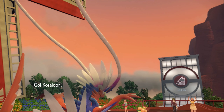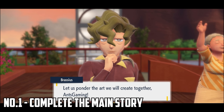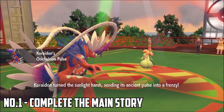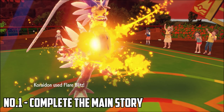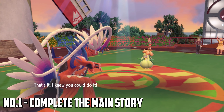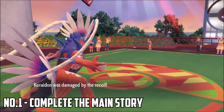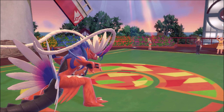The first thing you need to do to unlock the six-star Tera Raid is complete three story pathways: the Starfall Street, the Path of Legends, and Victory Road. This includes battling eight gyms, five titans, and five Team Star members. Once all three are done, you unlock the story mode to go to Area Zero, where you'll face Professor Sada or Professor Turo depending on which version you have.